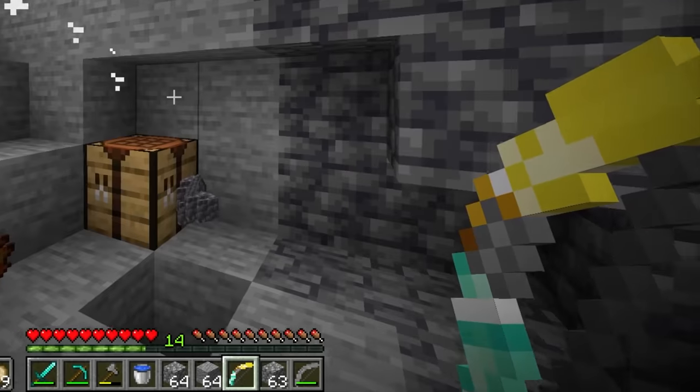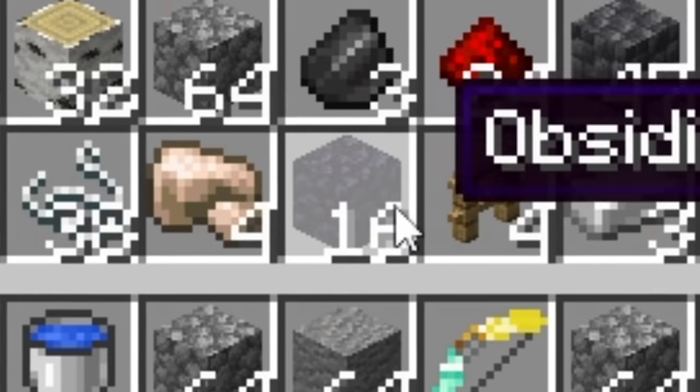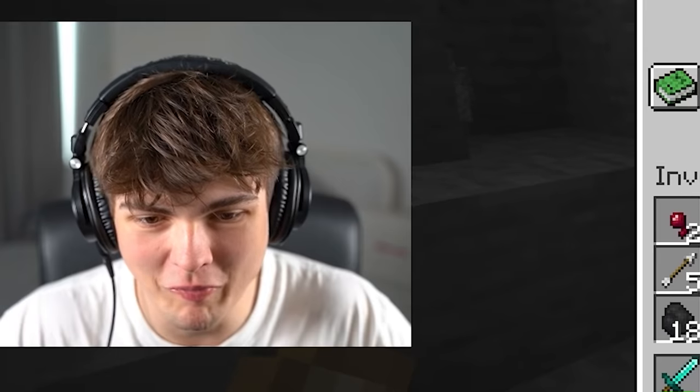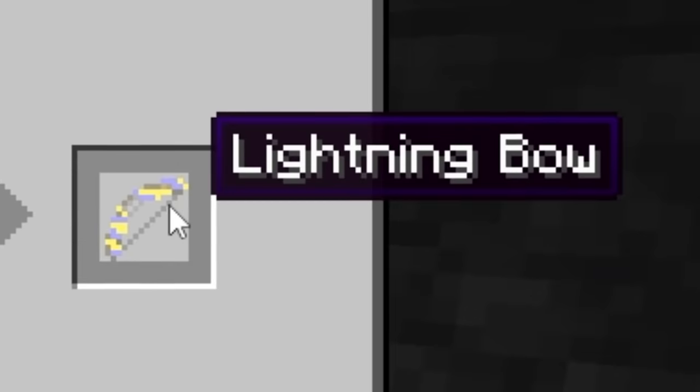This looks cool. What happens if I fire this? Obsidian! How much obsidian is that? 16. We can go to the nether. And then redstone dust — what is that? Lightning bow! No way.